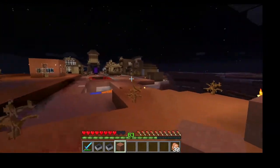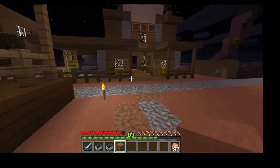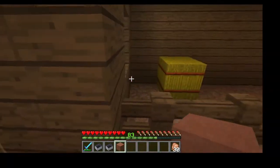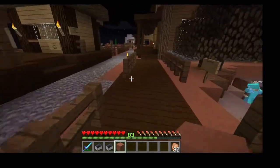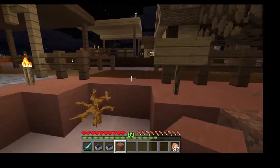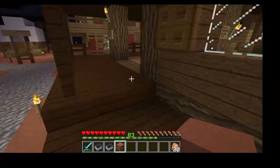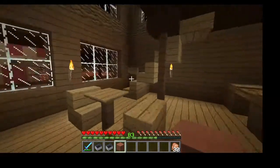They look at the tracks going through the mesa and Sean says he'd like to extend them out into the distance to build a train line. There are stables that just need horses. At the blacksmith, there are ropes and saddles — saddles come from Sean's AFK fishing farm, which he's modified to filter out everything he doesn't want so it can run for five or six days continuously.